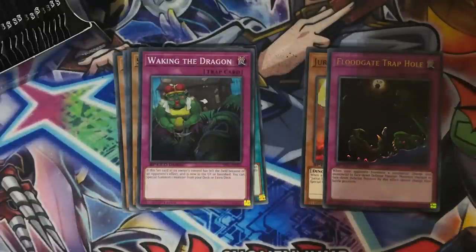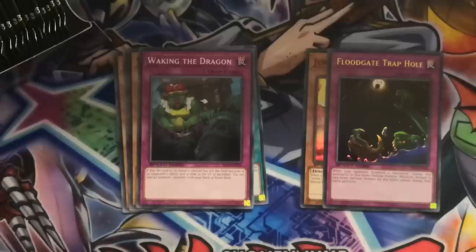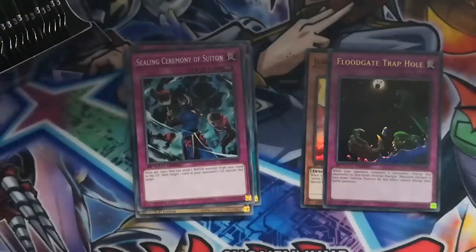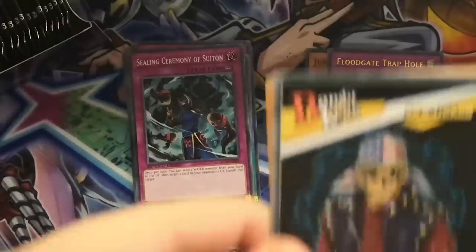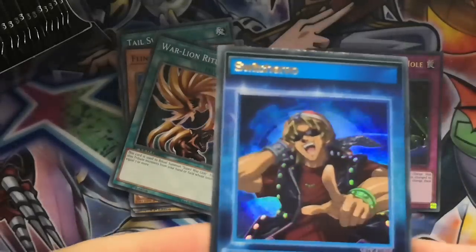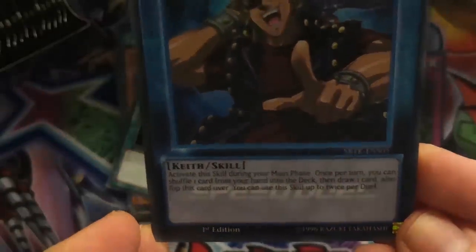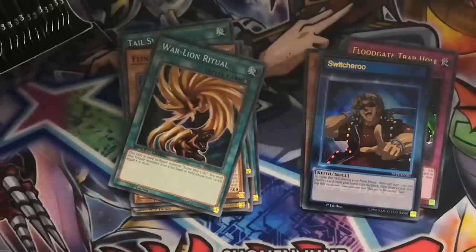Okay, third pack. Apologize for the lighting change — we just made things a bit easier. Sasuke Samurai, Solon JXQ, Change Slime — a card that just came out from OCG — and a Sealing Ceremony of Suiton, which I've never actually seen before. It's a water support card. Fourth pack: doing fairly well so far. I can see we have a skill card for Bandit Keith. First up, Tail Swipe, Flint Lock, Warline Ritual. Now the skill is Switcheroo, coming from Duel Links into Speed Duels. That is really really cool. Once per turn, you can shuffle one card from your hand to the deck, then draw one card. It's a once or twice per duel skill — that's pretty darn good.